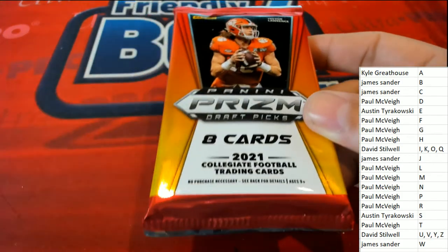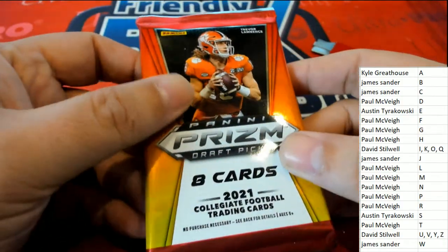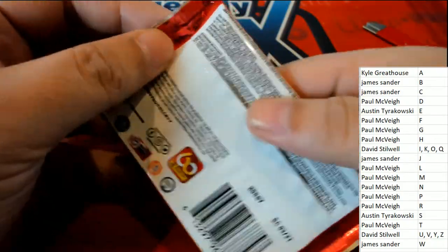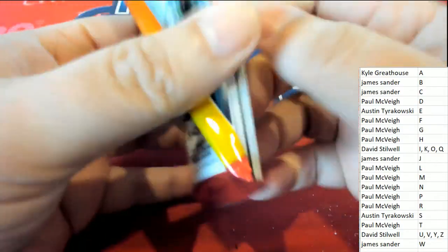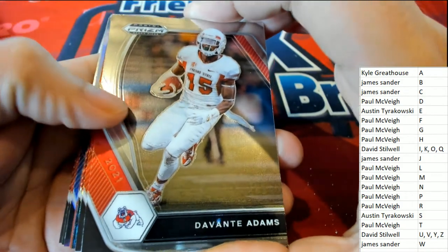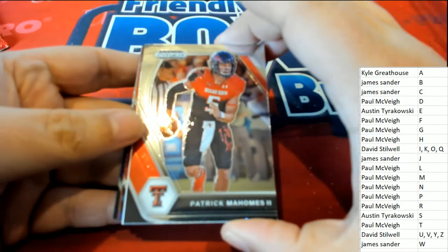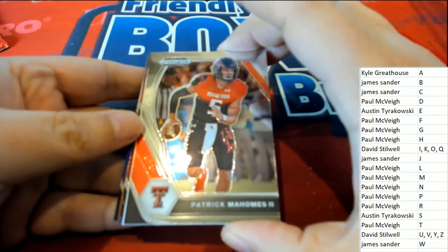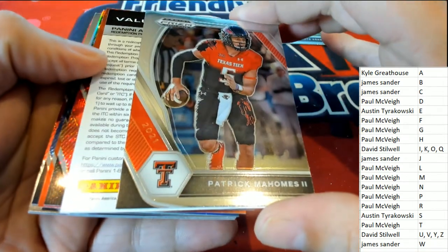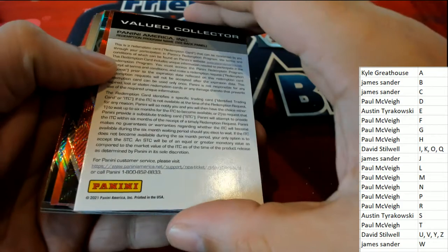All right, so we got three more packs in this box for more of these pack rips where you can get it for $7.50. Good luck — it is a pack break. There's one auto in every pack. And there you go — Kyle with the Javante Adams, Patrick Mahomes. Nice, Mahomes coming out of here for Paul.